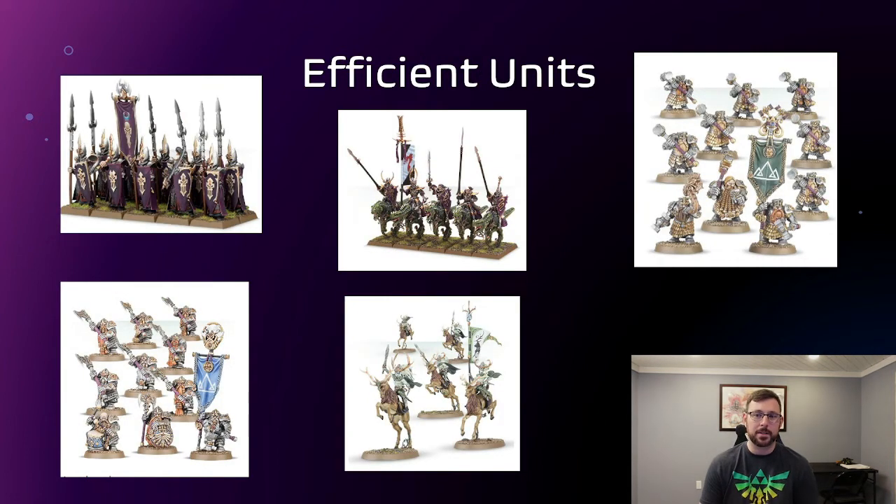Next is the efficient units list. What I mean by efficient is they are tanky for their points — low point cost units that have a pretty good save and can take a hit from minor attacks. You're not talking about taking a hit from Chaos Knights or Fulminators, but they will survive a lot more things than you'd expect. So Dreadspears: it's an 85-point unit, moves 6 inches, has a 4+ armor save base. Fantastic — put them on an objective and make the enemy remove them.